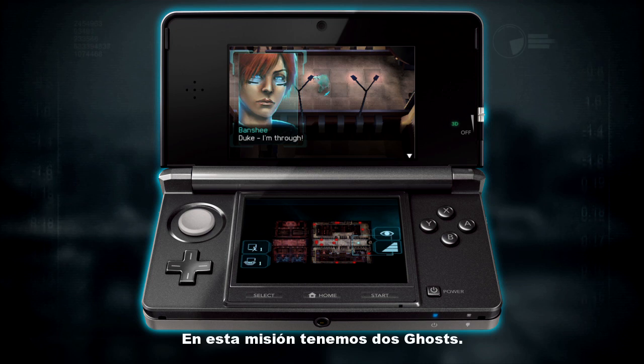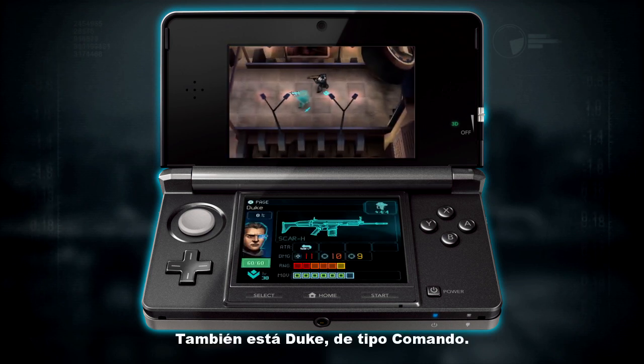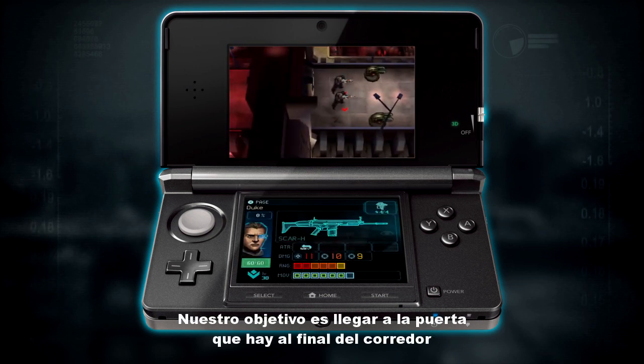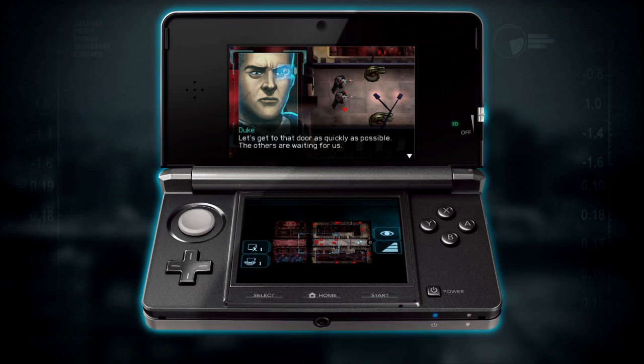We've got two ghosts in this mission. The first one is Banshee — she's a Recon class. And we've got Duke, who's a Commando class. Our objective is to get to this door at the end of the corridor here and open it.